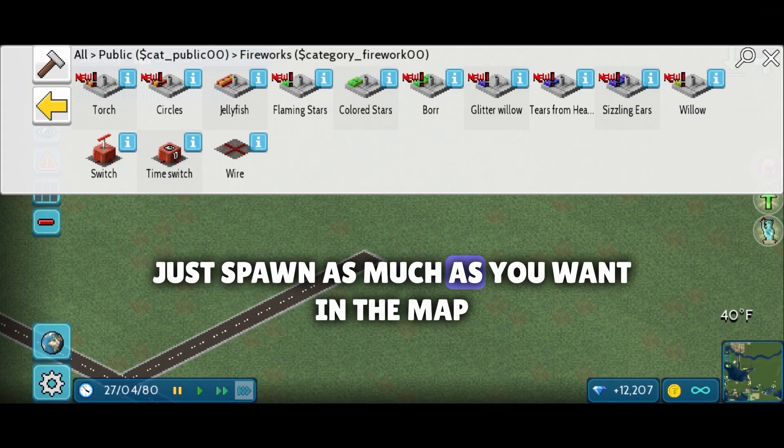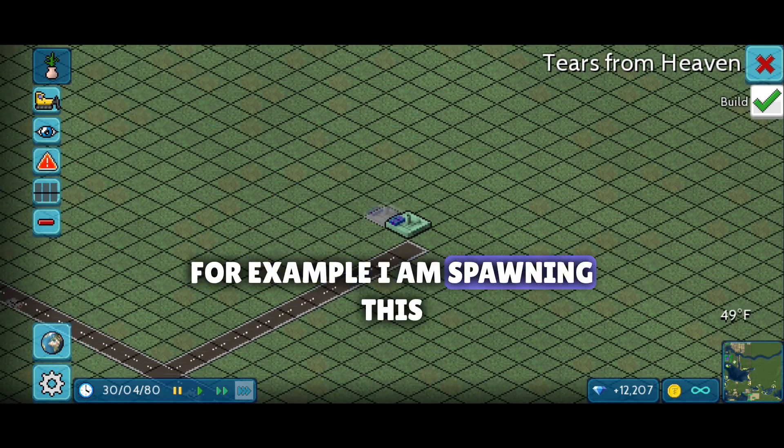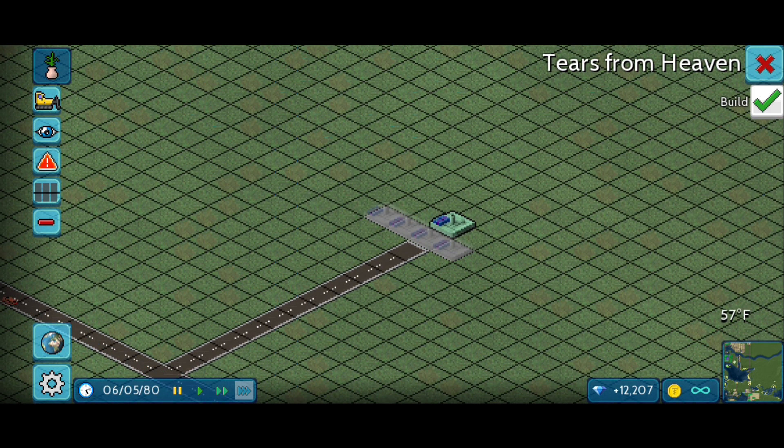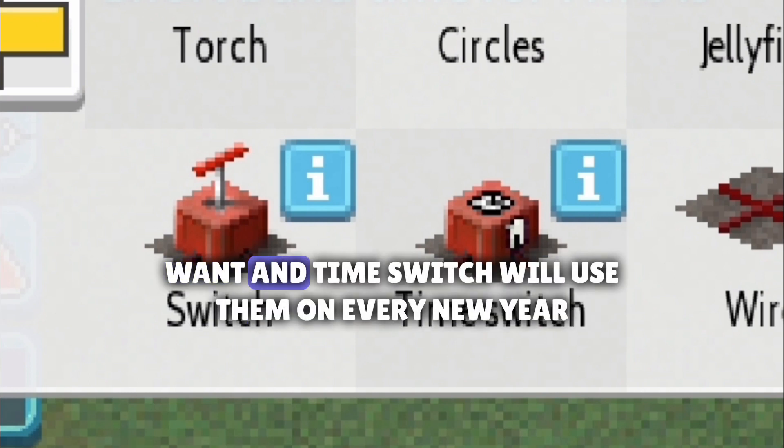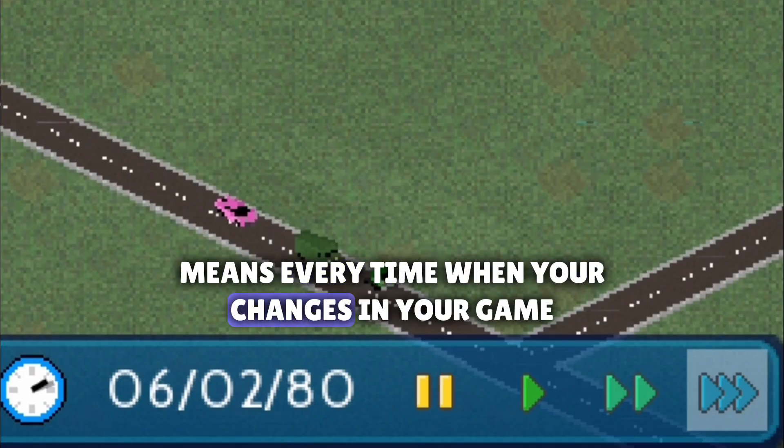Just spawn as many as you want on the map — for example, I am spawning this. Now the simple switch will let you use these whenever you want, and the time switch will use them on every new year, meaning every time the year changes in your game.